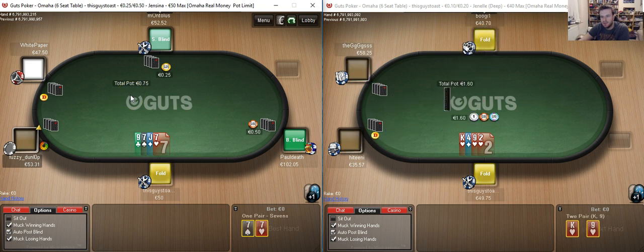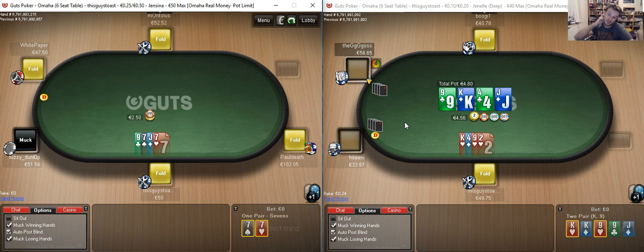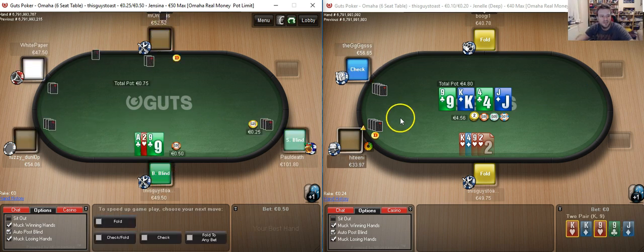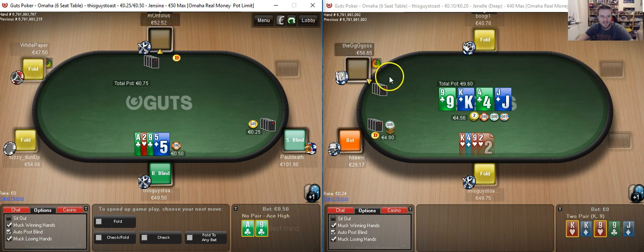Folding the raggedy rubbish rainbow sevens — alliteration, I've got it. Might possibly have a fifth player for the last couple of minutes on the deep stack table — as I say that, the little symbol goes. Whoever was thinking of sitting down has had second thoughts.